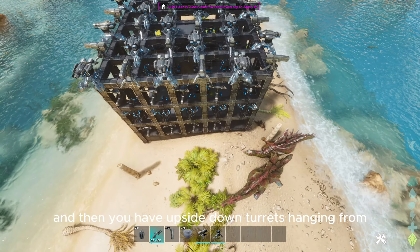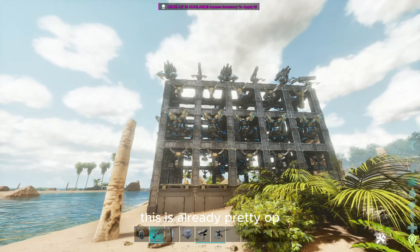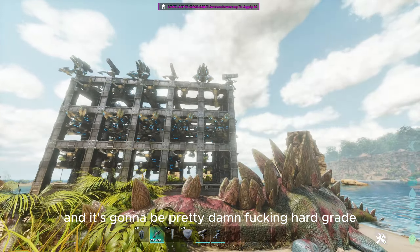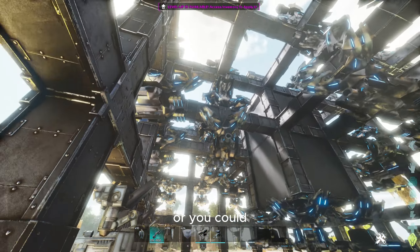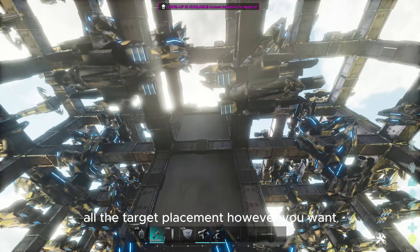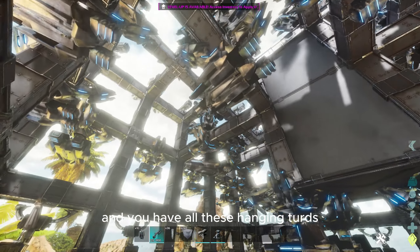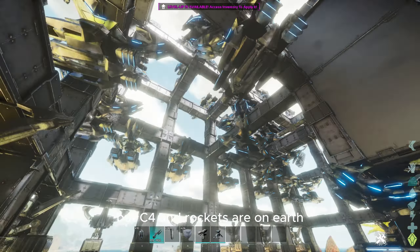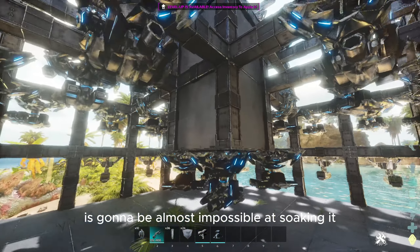Then you have upside-down turrets hanging from the pillars going across, so this is already pretty OP and it's gonna be pretty damn hard to raid. You can walk through this right here, or you could change all the turrets in the place however you want. You put the generator right there, and you have all these hanging turrets, which is gonna be a pain in the ass with the new Ark, because C4 and rockets are all nerfed. So trying to raid this is gonna be almost impossible without soaking it.